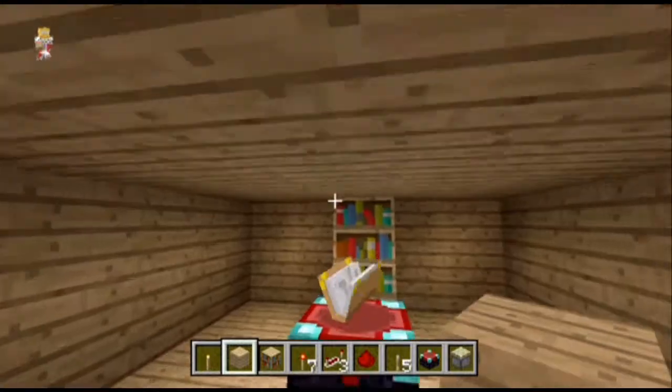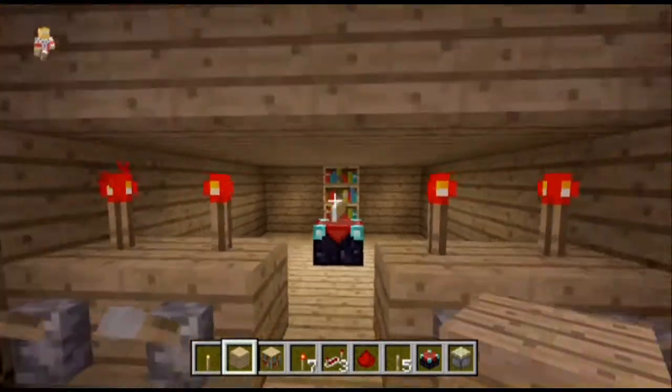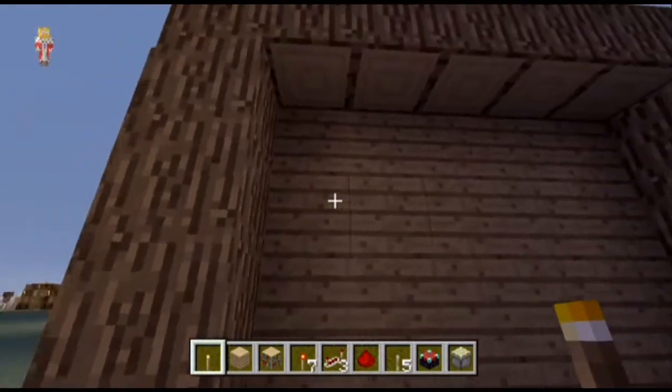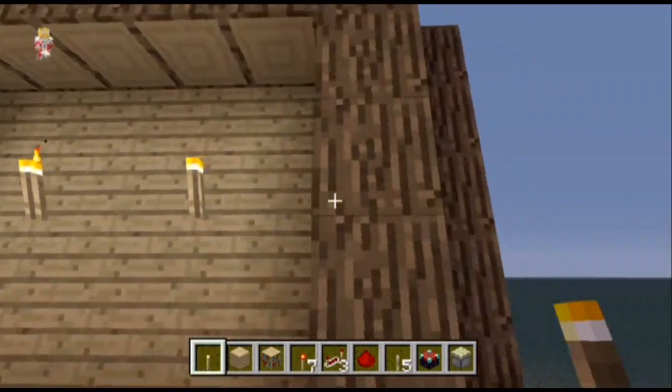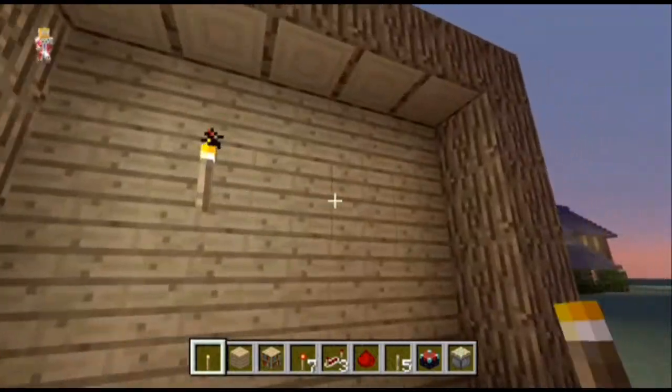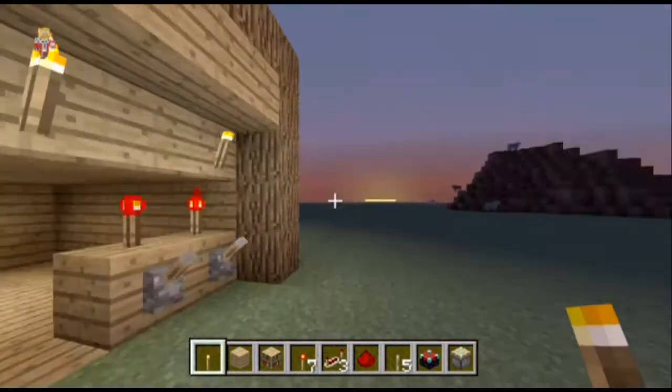Inside, this is what I was talking about with the hidden lighting — it's lit up and you can't see any visible light source. I think that looks pretty cool. We'll put some torches along here to finish it up — two on each side like that.